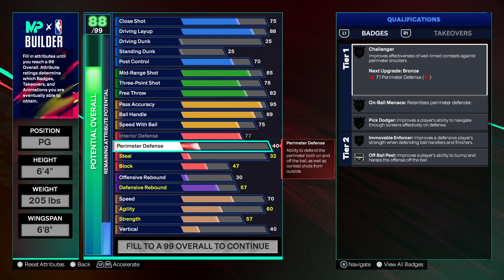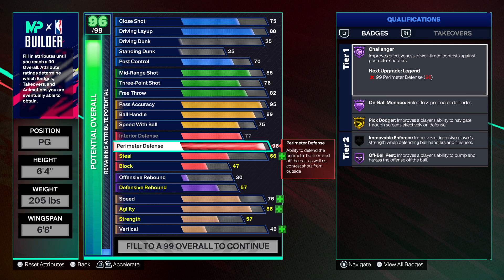With cap breakers in mind, this build gets crazy. For perimeter defense I went with 96. At 96 you get Challenger on Hall of Fame, On Ball Menace on Hall of Fame, Pick Dodger, and Off Ball Pass on Hall of Fame. Move to Enforcer is tied to both perimeter defense and strength, so keep that in mind.